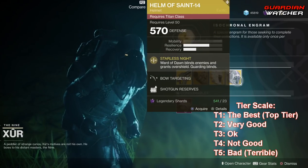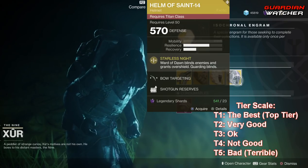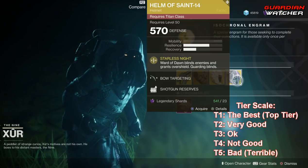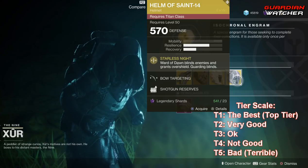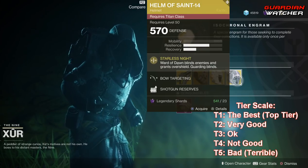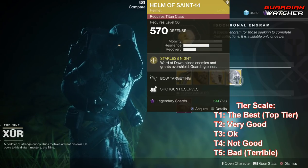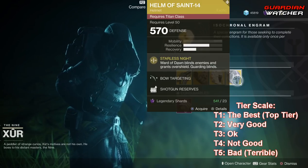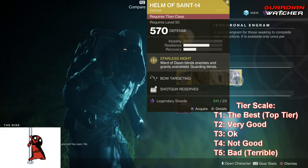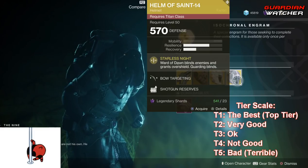And last but not least, we have the Helm of Saint-14. The intrinsic perk on this is Starless Knight, which means Ward of Dawn blinds enemies and grants overshield while guarding. This is definitely a good exotic for your bubble if you plan on using the bubble — sometimes it's needed, sometimes it's not. It definitely will get a tier 2 in PvP and probably tier 1.5 in PvE, because adds are dumb and they just jump inside your bubble.